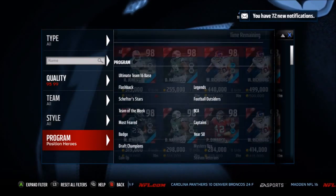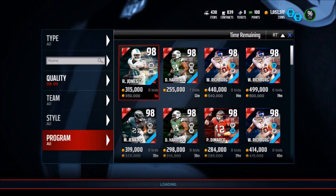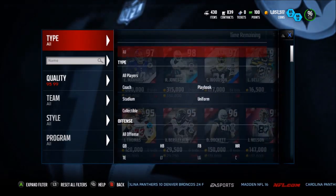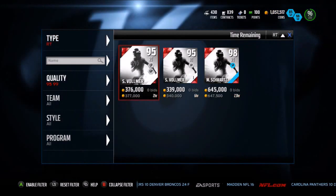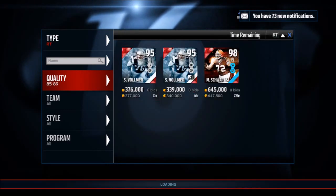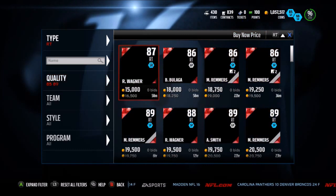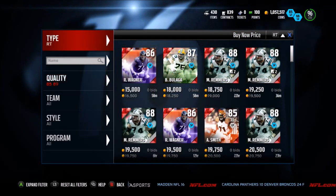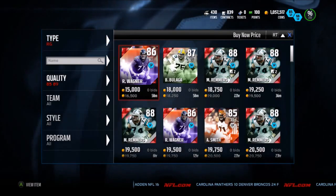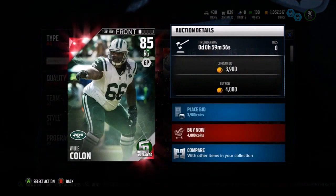Looking at right tackles - I saw him up for still like 600k, which is usually what he's around. Right tackles are currently going for 16k. Yep, okay, so you're not gonna be able to get him very easily. Right guards, on the other hand, are going for 4k - that is a snipe right there.